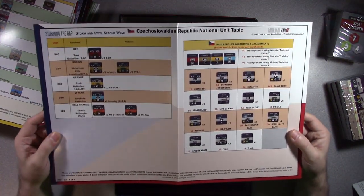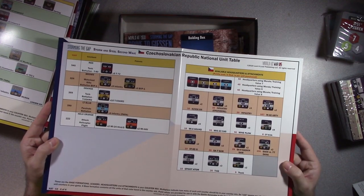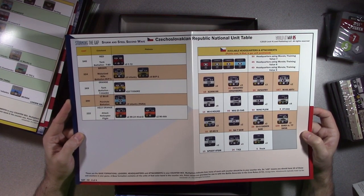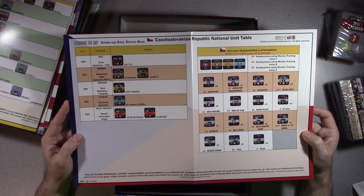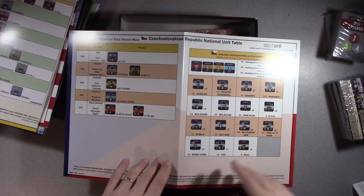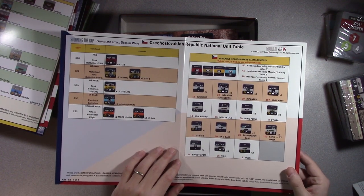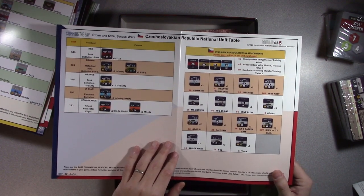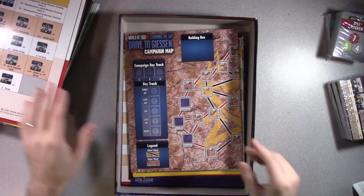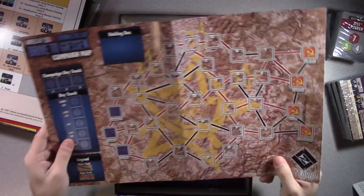The Czechoslovakian Republic national unit table - I like that. It was a super dark blue - I like the color they chose for them. They've got some T-80s, T-55s. What do we got here? The Mi-4 Hound, Mi-23 close air support, mine plows. And another Drive to Gießen campaign map - we got two campaign maps. Nice, awesome.